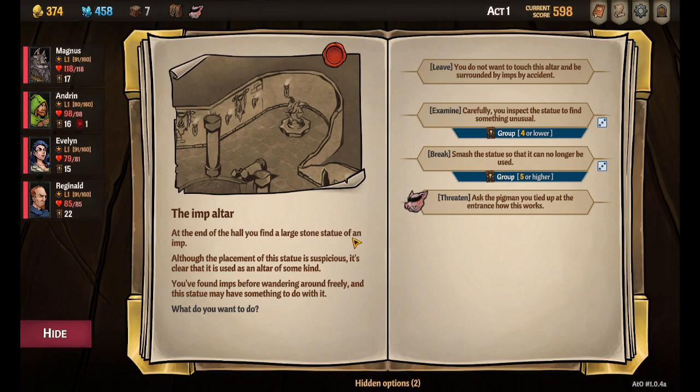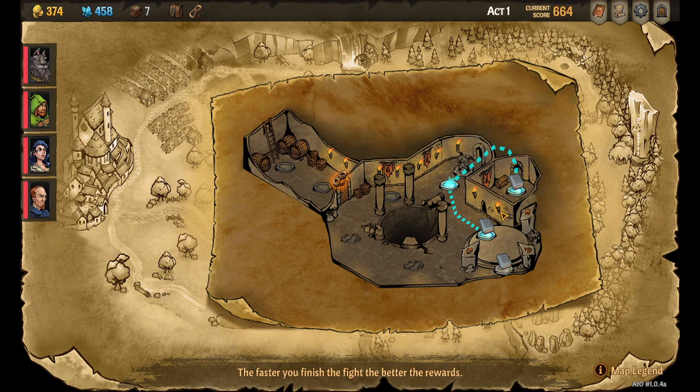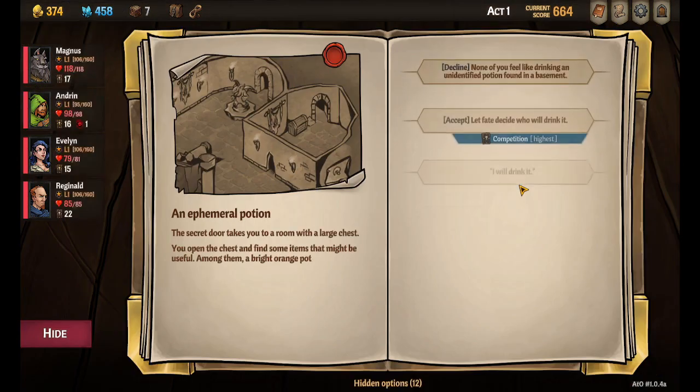We have an event here: the Imp Altar. At the end of the hallway, you find a large stone statue of an imp. Although the placement of the statue is suspicious, it's clear it's used as an altar of some kind. You've found imps before wandering around freely, and this statue may have something to do with it. We can leave it, examine it, smash it, or we can threaten our pigman hostage — because we used the rope from our bag of tricks to tie them up. We can mouse over the dice and see the probability, and I think we just threaten him. We promise the pigman freedom if he tells us how the altar works — he goes behind the statue, presses a button, and a secret door opens. We untie the pigman, keep the old rope, and the pigman runs off. We got a bonus room!